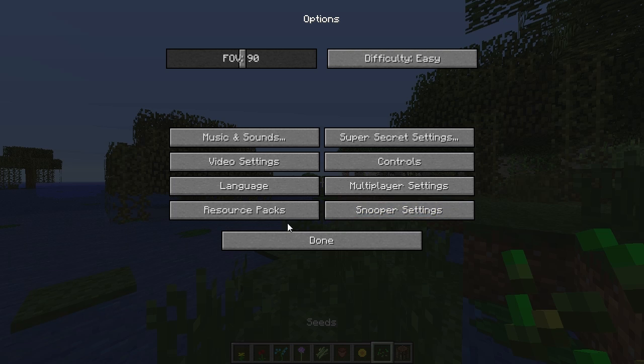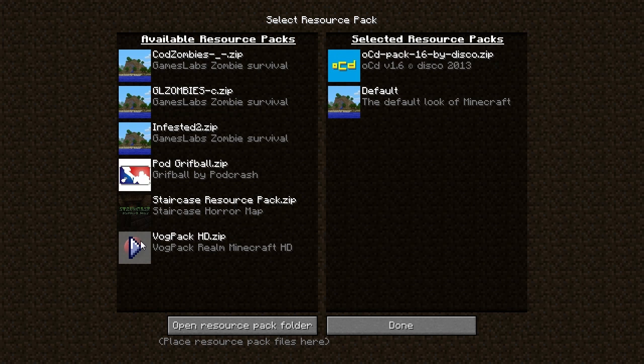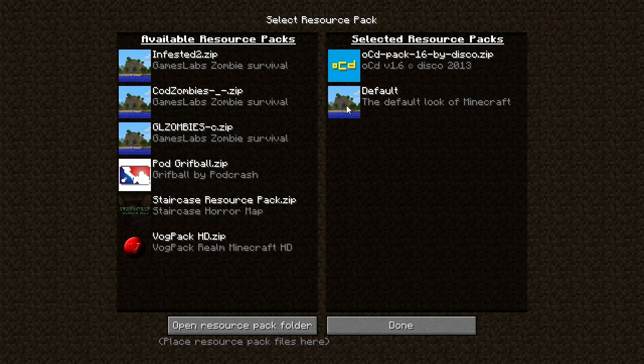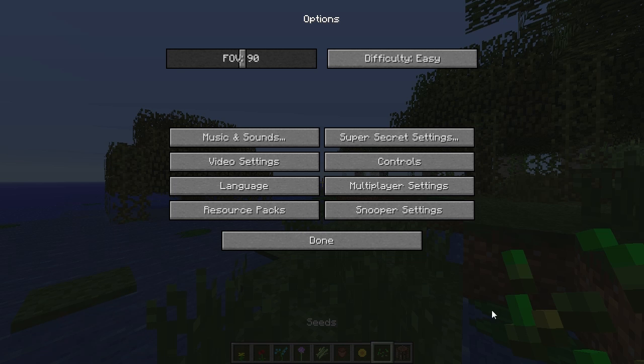Resource packs have changed quite a bit - you can now have more than one resource pack on at once. You can choose the order of preference using little arrows, and I'm assuming if the top one is missing textures it'll take them from the second one. If you just want one selected, you put that on there and it overwrites default. It's a simple but effective way of doing it.